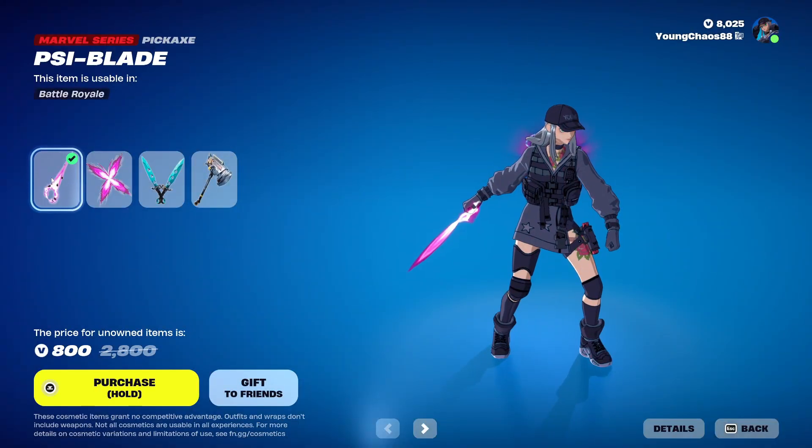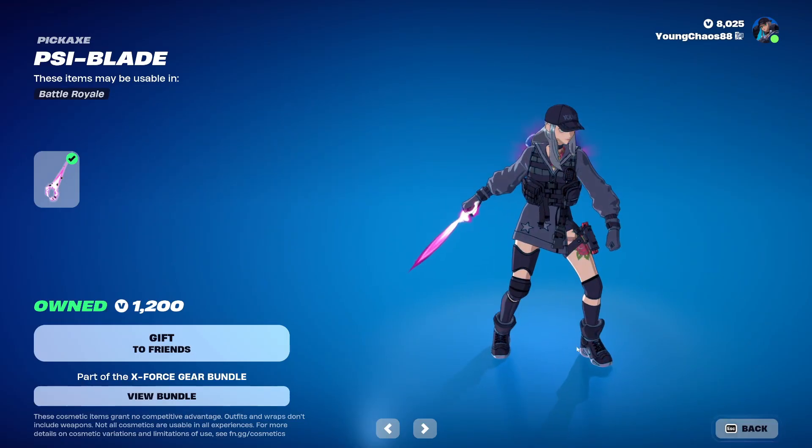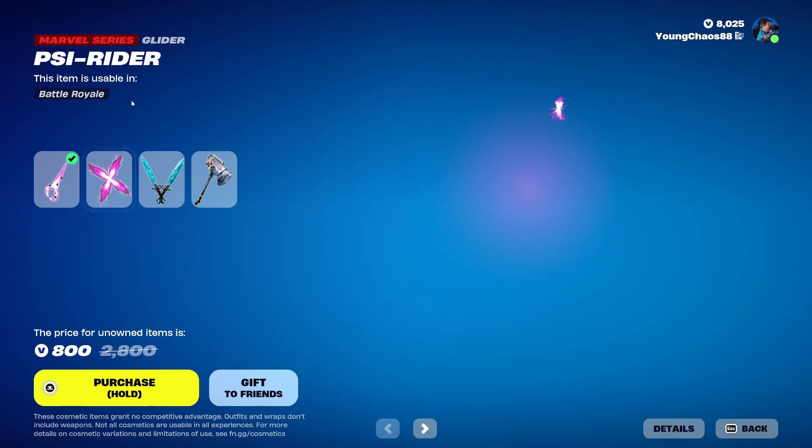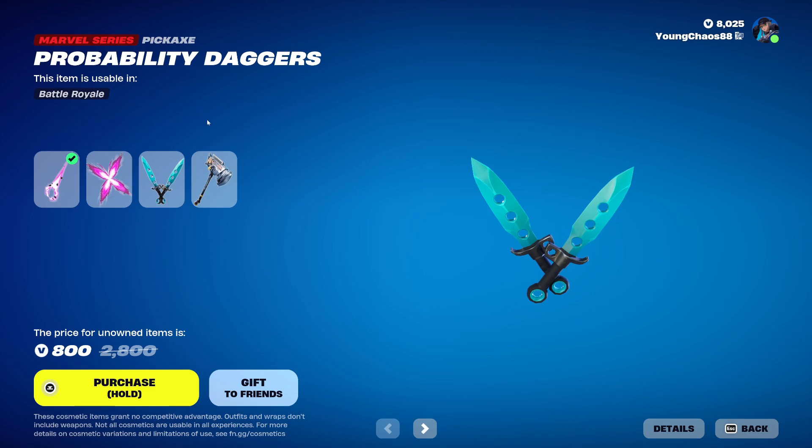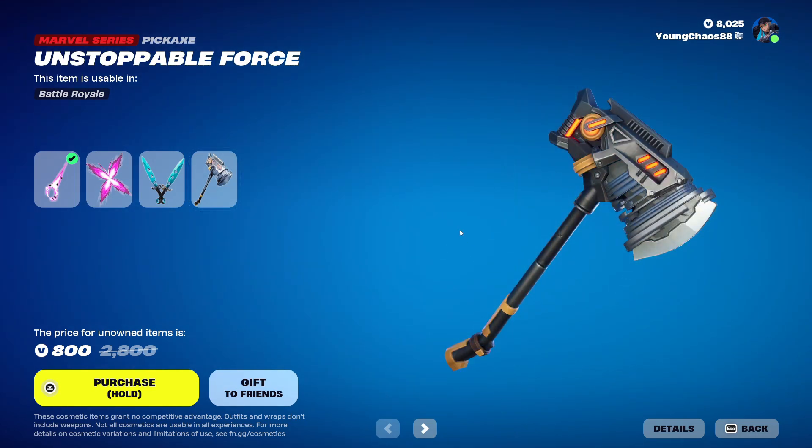The X-Force Gear bundle is returning — a total of 4 items. We have Cyclolade, a Marvel series harvesting tool at 1,200 V-Bucks — pretty expensive. The Side Rider, a Marvel series glider, also 1,200 V-Bucks. Probability Dagger, a Marvel series harvesting tool at 800 V-Bucks. And Unstoppable Force, a Marvel series harvesting tool at 800 V-Bucks.